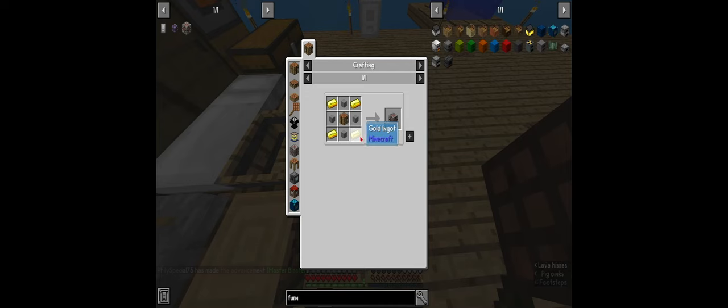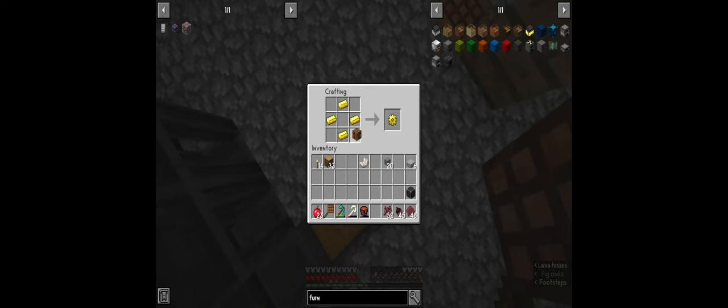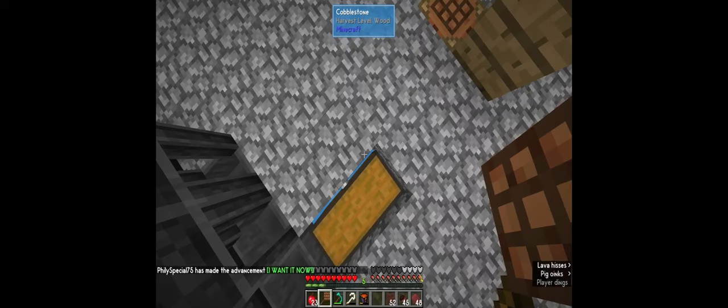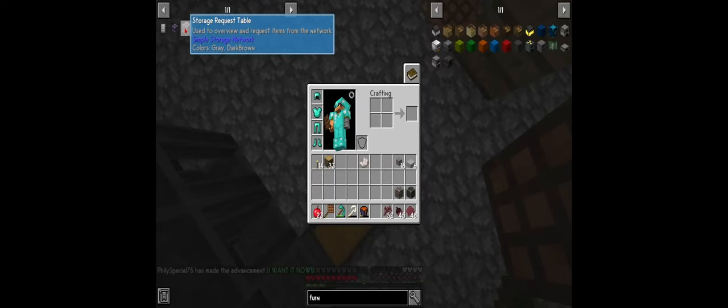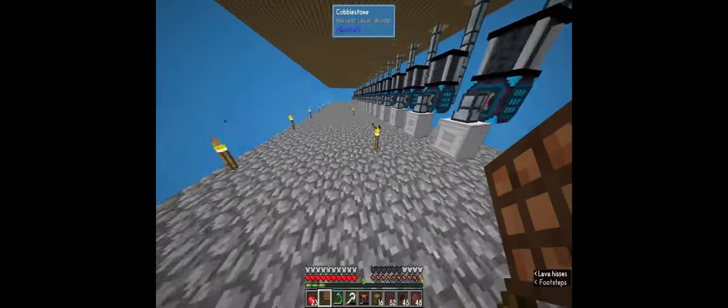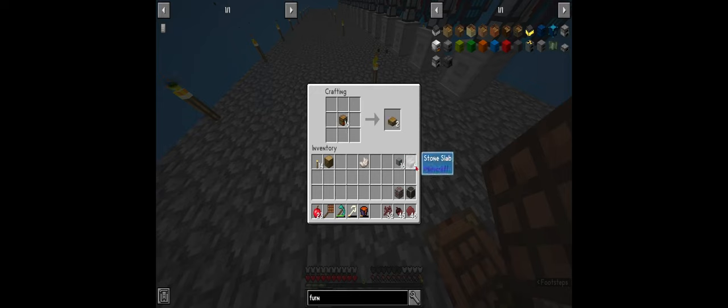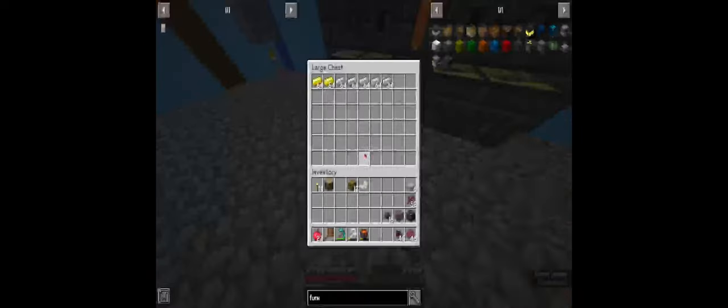There should be some gold down in the smeltery chest since it's automated. Yes, there are four down here. We crafted the storage request table. Now these storage cables - I'm going to need plenty because I'm going to be connecting all of these up to it. I'll have it down here since I can access it via the remote, so it won't really matter where it's at. There we go, we got 16 of them.